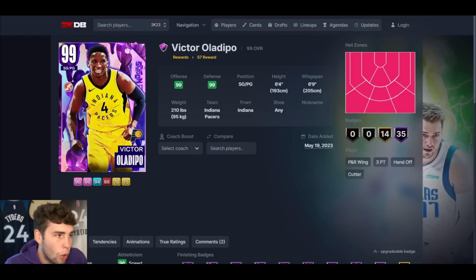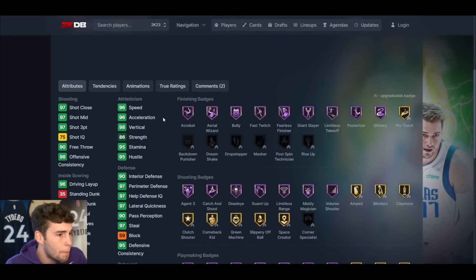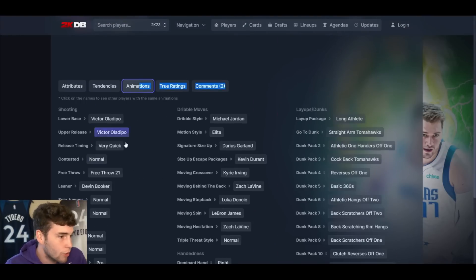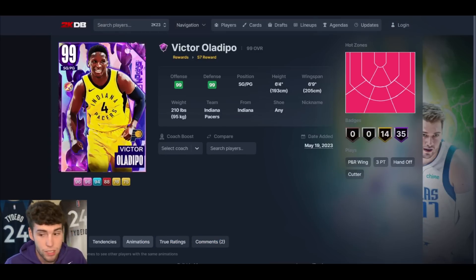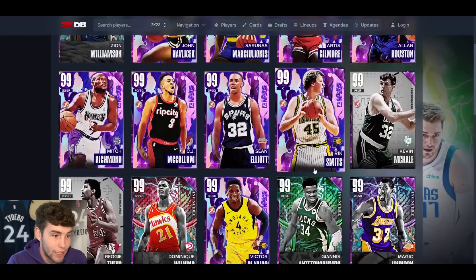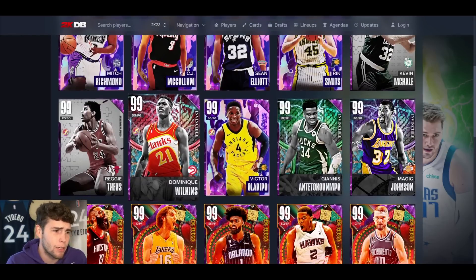Victor Oladipo — I'm guessing he's going to be your level 36 reward, though he could just be in another mode. 35 base Hall of Famers, 14 on gold. Can't get standing dunk because he's only 6'4", but everything else about the card is fine. I don't necessarily love the big release, but the leaner is good. He can move, he can groove, decent release — I don't mind Victor Oladipo at all in MyTeam.